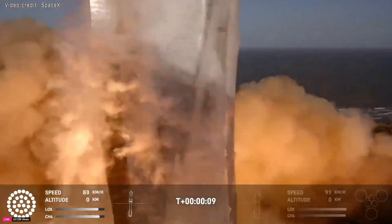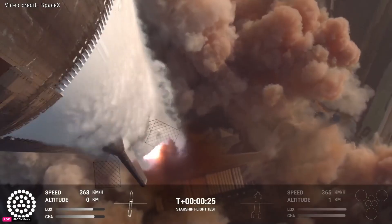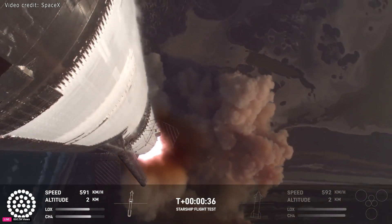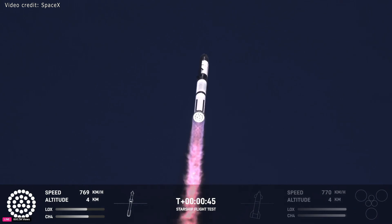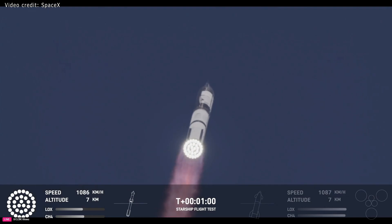We got those on. All right, we're a little over 40 seconds into the flight. We are seeing 33 out of 33 Raptor engines ignited. Boosters pushing us down range over the Gulf. Next milestone coming up in just under 10 seconds is going to be max Q, that max aerodynamic pressure. Max Q.